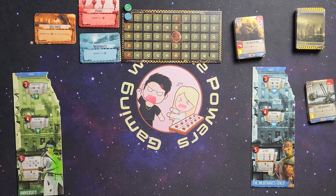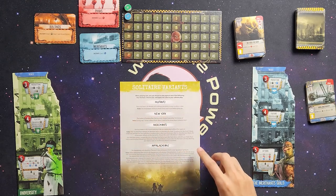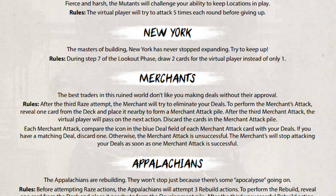Let's go ahead and dive into today's playthrough. We're going to be taking a look at the Merchants expansion. I'm going to explain how the Merchants variant works rather than read it word for word. They take their turn like normal, they attack you, and then whether they are successful or they hit their third attack attempt, they do a merchant attack.